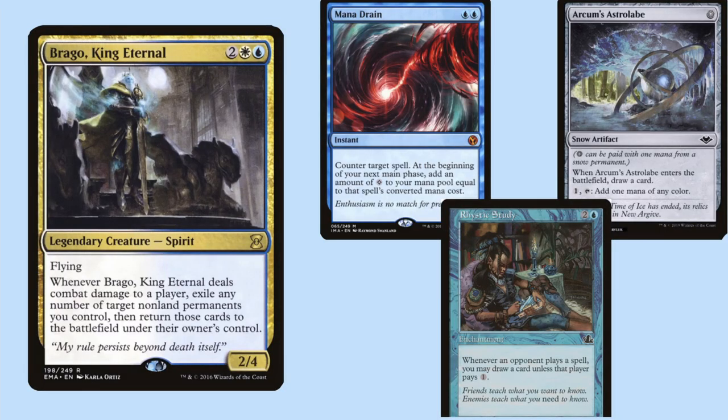Bringing up the rear we have Fernando playing his favorite Brago, King Eternal. This Azorius artifact stax deck utilizes lots of fast mana and stax pieces to slow down opponents while relying on Brago to reset his fast mana and gain advantage. If the deck looks interesting, check out our video where Brago himself explains the power he wields — though I suggest playing it at a faster speed.